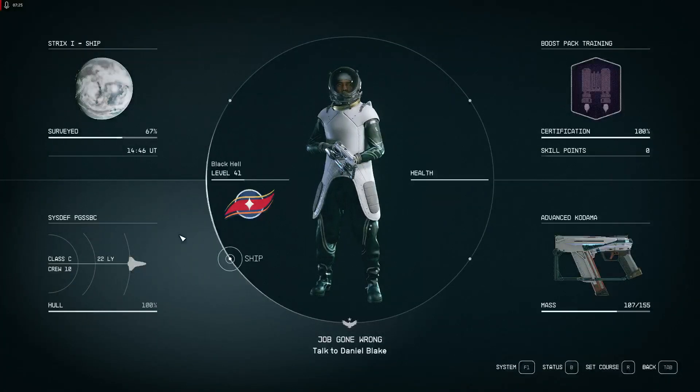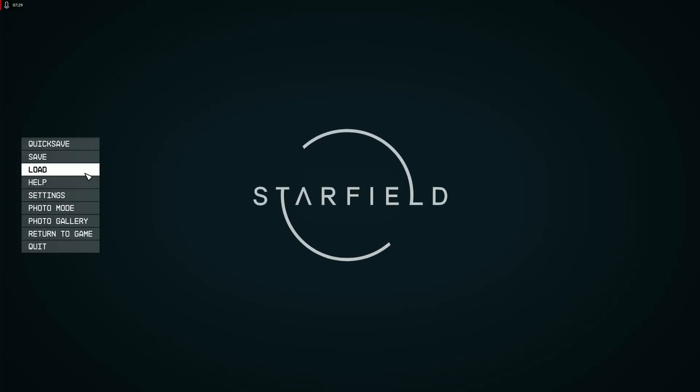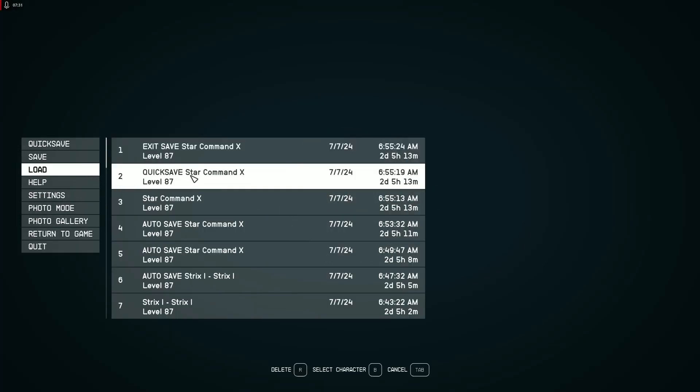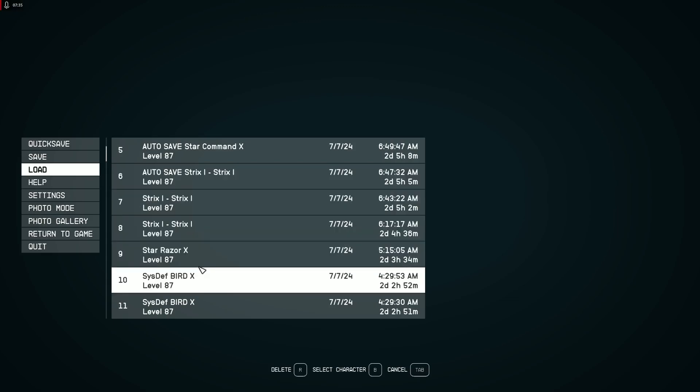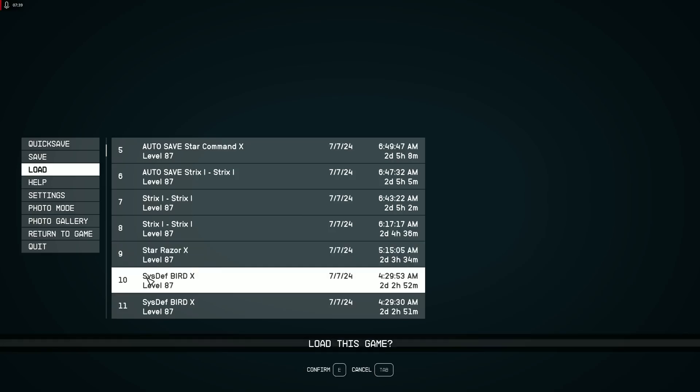That's the BC version. Now let's load the Bird Axe — and the Star Razor Axe.